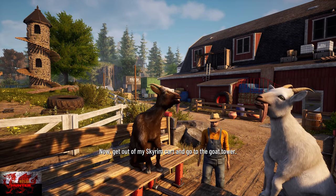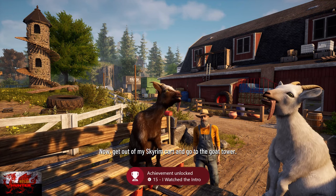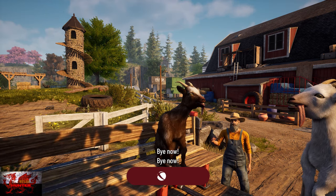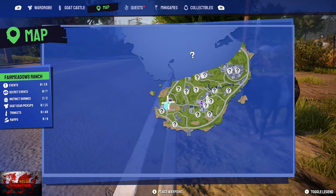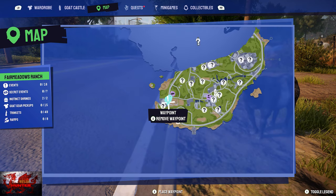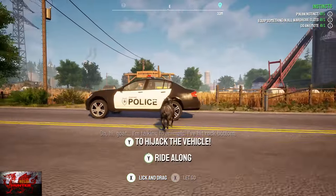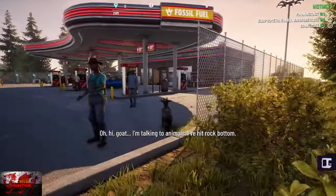For the majority of the playthrough, the order followed was: entering a new area, doing the goat towers (covered in a separate video), then doing all the ramps, then doing all the missable achievements. Refer to the timestamps below. Come to the bottom left of the Fairweather Ranch — this is the starting area.